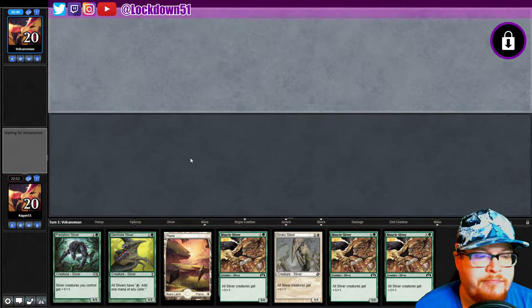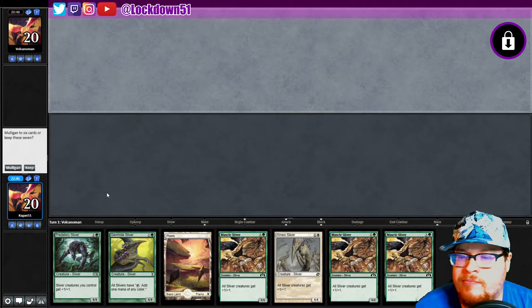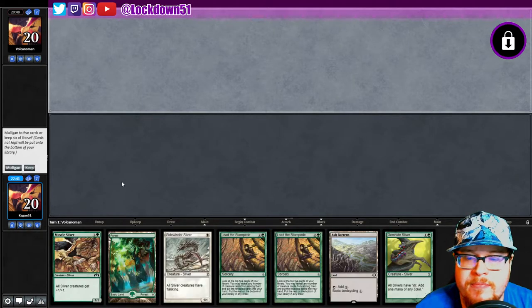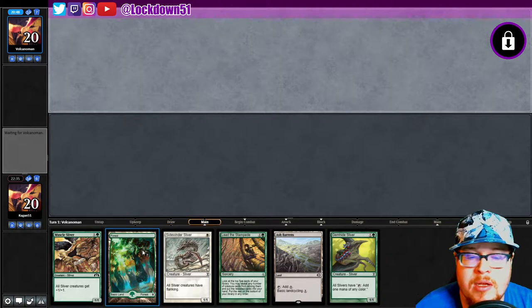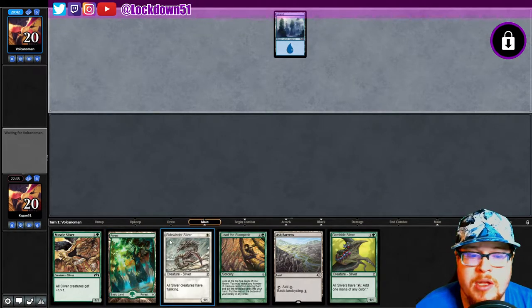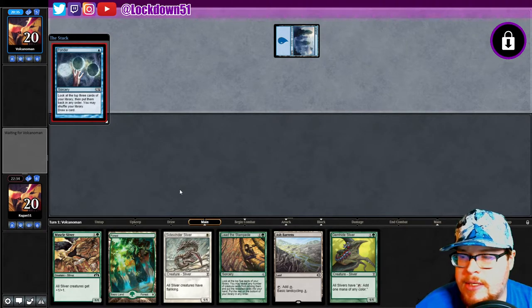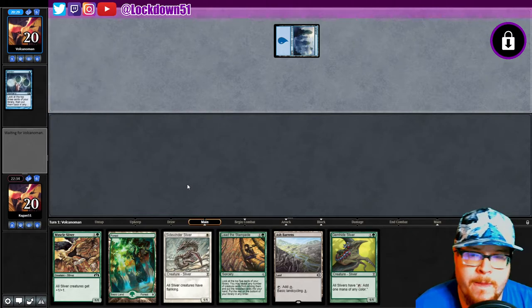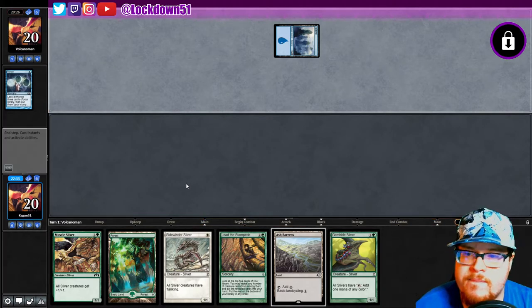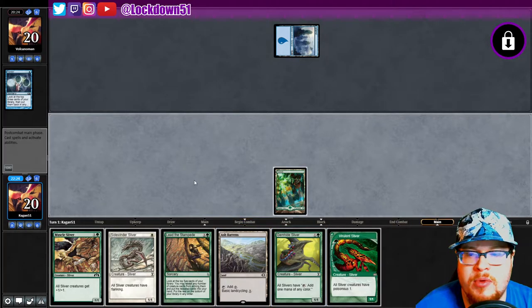We're on the draw and this is just a nasty lord hand — one land. I can't keep this. We can get rid of this, keep this, and at least get set up — start doing stuff with gem hide. It's going to be a little bit slower though. No problem — ponder, that's fine. We'll play vivralint sidewinder, set up with the gem hide, put down a lord.